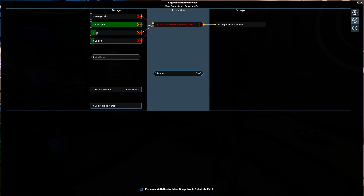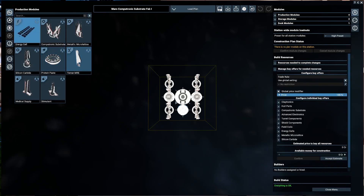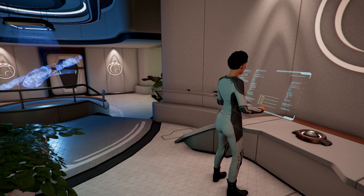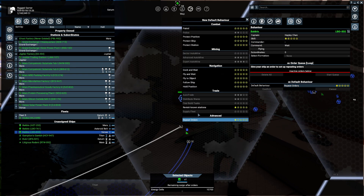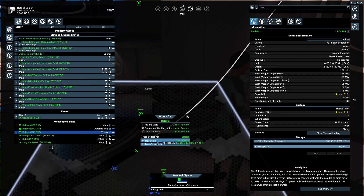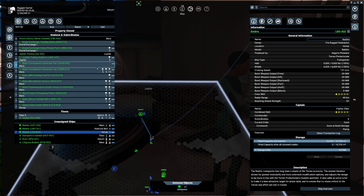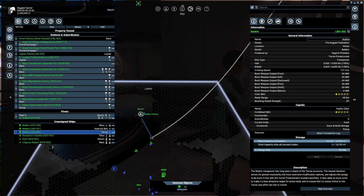We do have a substrate fab here. The logical overview shows we've still got plenty of hydrogen and silicon, so I need to get something to basically get that out of that system and start breaking it down. The problem is if I disconnect everything there'll be no way of collecting that. This ship is on a buy and sell order but it's basically cut out because it's not making enough money. It's got energy cells so let's deposit them to our new station - trade with build storage. We'll need miners for that.